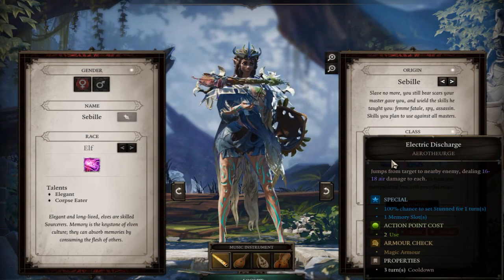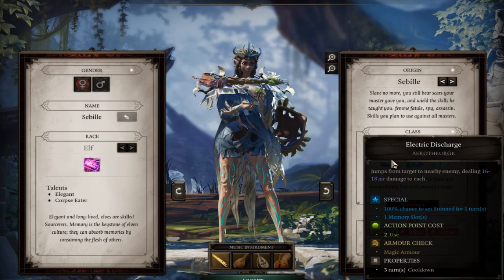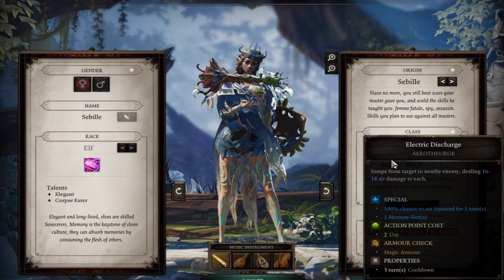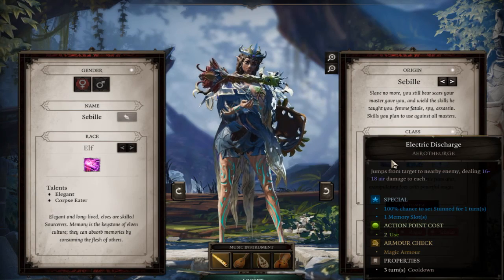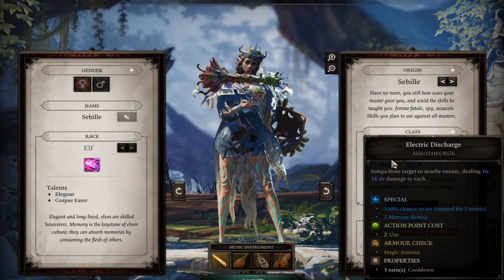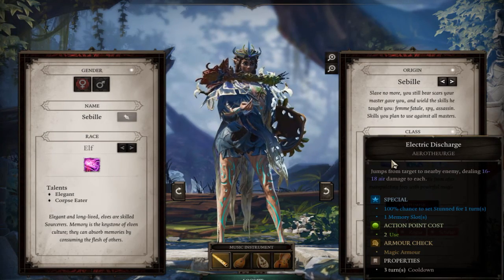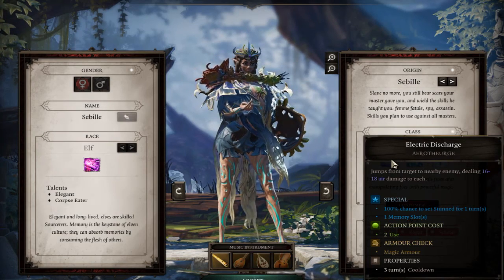The special says 100% chance to stun for one turn. Memory slots determine what abilities you're able to equip at a given time. The armor check works like this: if you get attacked with a magical spell of any kind, it goes through a check. If the person's magical armor is high enough, it can either take off some damage or nullify the special effect. So the 100% chance to stun doesn't guarantee a stun — if their magic armor is high enough, it can lower the chance or totally knock out the stun entirely, and also reduce the 16 to 18 air damage.